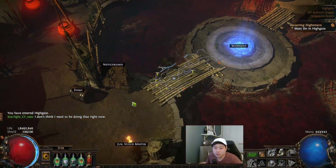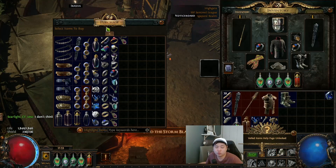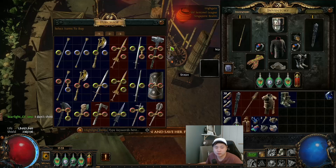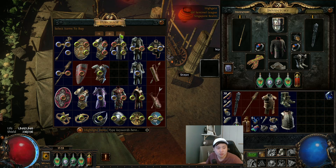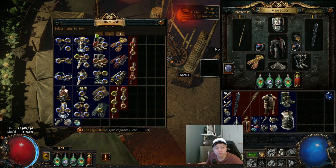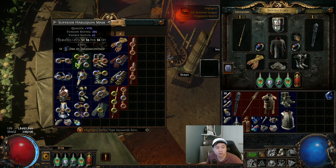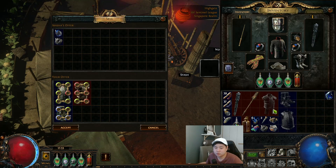In town you don't need to talk to anybody unless you need to check for items. Irasha is the one that sells items. We have a six-socket item — I'm gonna get it. I already have reds so I need to check the helmet.